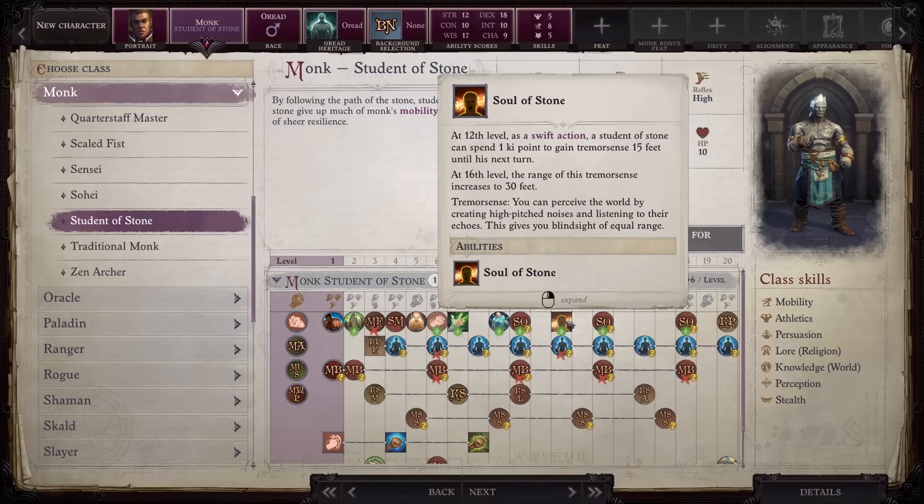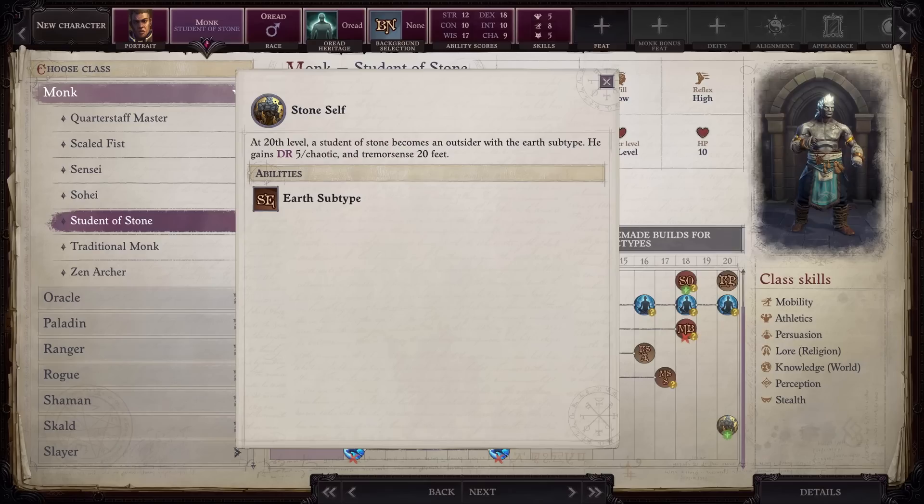The disadvantage is the functionality doesn't come until level 12, and if you are leveling a regular monk, you can have both feats by level 10. I would argue this is not a huge sacrifice because concealment really becomes an issue in act 4 and beyond, but depending on the difficulty level you play, your mileage may vary. Finally, at level 20, you gain damage resistance against all sources except chaotic and tremor sense up to 20 feet. If you wanted it to go out to 30 feet, you could still use the swift action, but I don't think that's necessary.